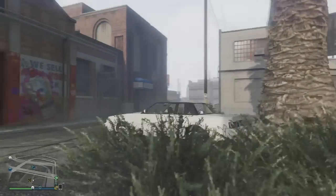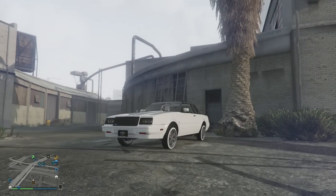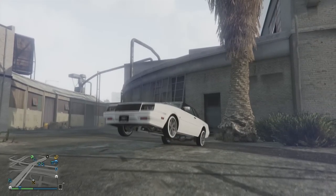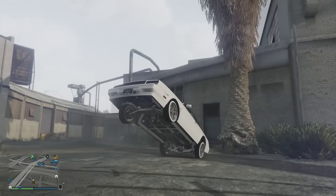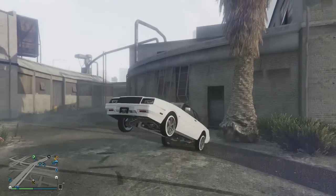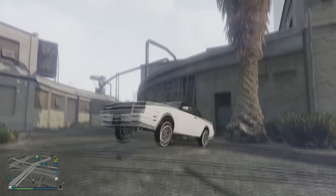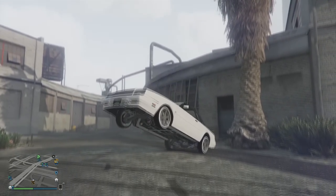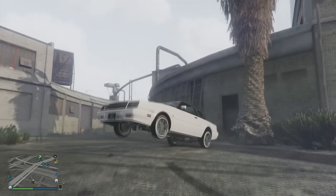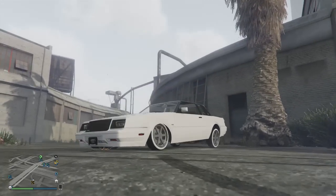I'm going to get into how to do the front, backs and sides right now. So what you want to do is lift it into this mode, hold X or A depending on your platform, and bounce with the left thumbstick. Right now I'm pushing up as the momentum hits down with the wheels — just keep bouncing as soon as the wheels hit the floor, then push up. This will damage your car, and lowriders are quite expensive to fix.